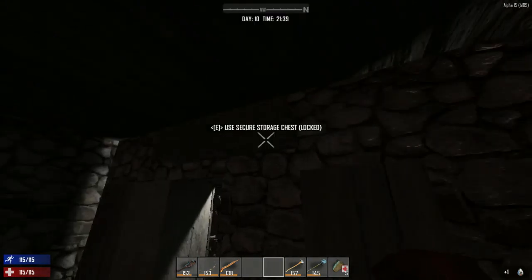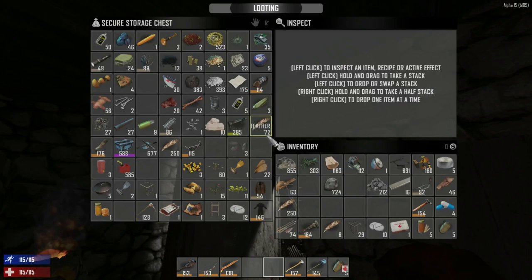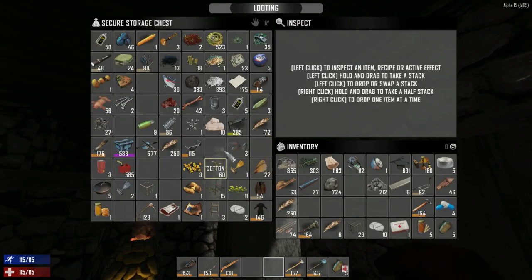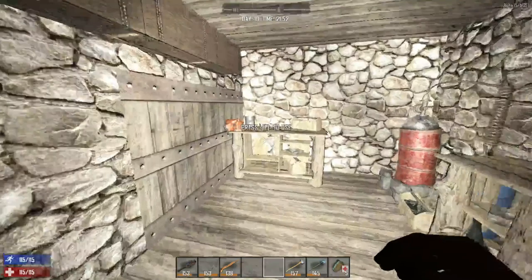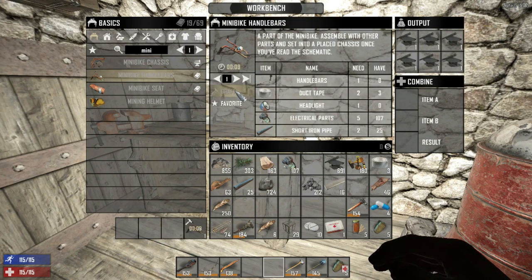For the mini bike handlebars I need a headlight - I should have grabbed one of those. Where is the headlight? I need more duct tape. Wait - two short iron pipes! I didn't look far enough down the list - that's hilarious. Now I think we can make it. I should put on this headlamp so we can have bright lights. Now we can type in 'mini bike handlebars' and craft it - that takes 10 seconds.